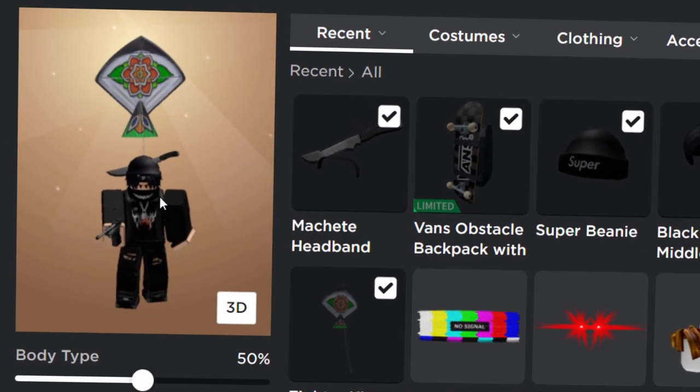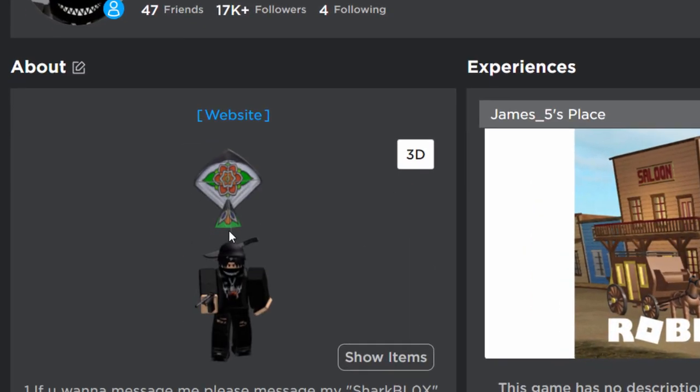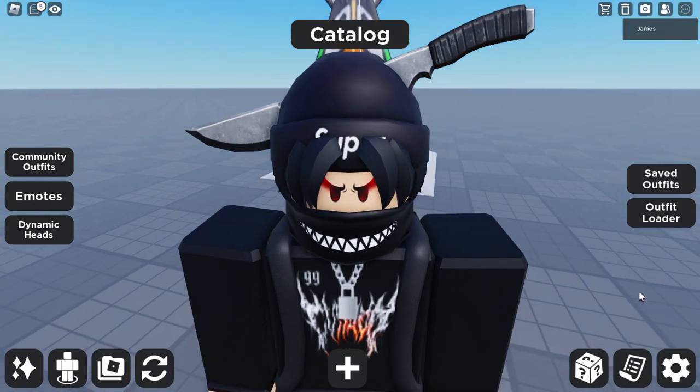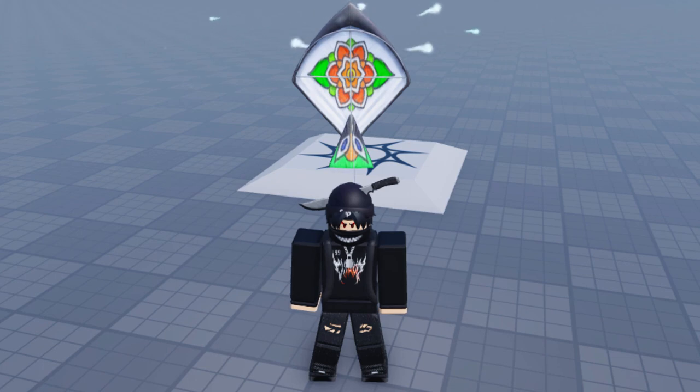Wow, look at that — it really makes my avatar look small over in the avatar editor, and on my profile as well. That's quite mad. We've got to try this inside a game. Let's take a look — what effect did they give the kite?